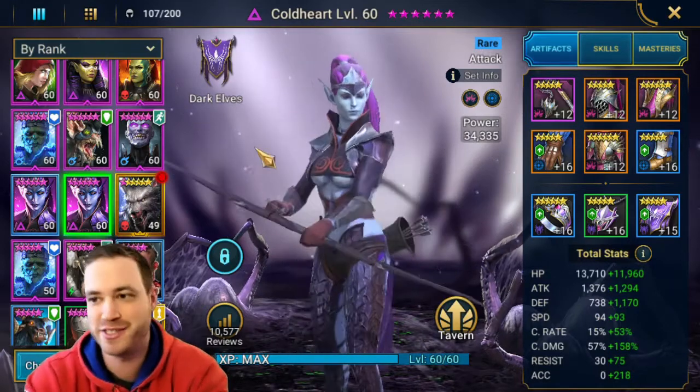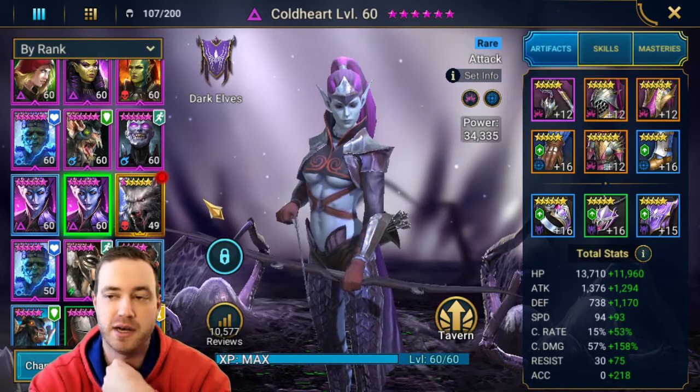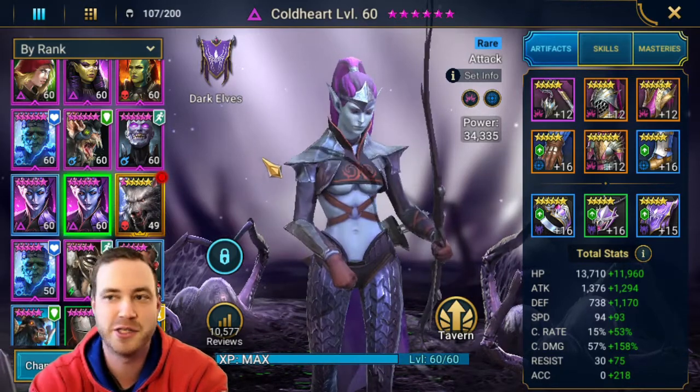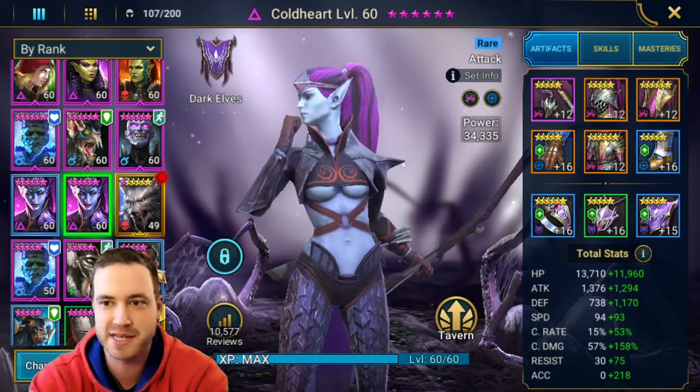My team right now — I have one Coldheart in destroy set because you need the destroy set for this boss, but she has no health whatsoever. It's very limited, especially for casual raiders. So if you guys are in the same spot as me, these are just different options that you should start farming up. I don't think I'm going to be able to do hard right now — I'm not a whale, not leveling every single person to 60 just to test them out.